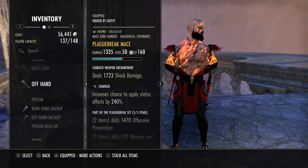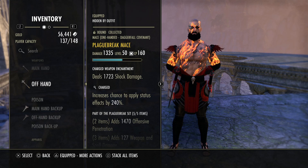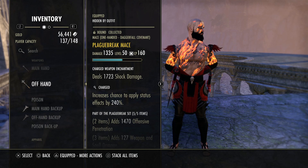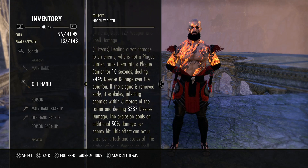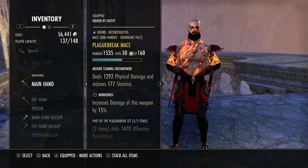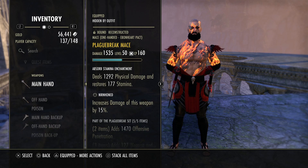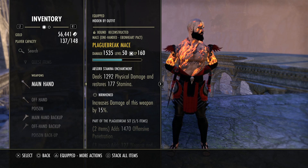You're not really caring about the damage of the enchant itself or the stamina return — this is mainly just for the physical damage to proc the Sundered effect. On our offhand, we're using a shock enchant for Minor Vulnerability — a 5% damage increase on the target. The Charged trait increases our enchants' ability to apply status effects. On a two-handed weapon you get 480% increased chance; on a one-handed weapon you get 240%. Combined, this procs burning for 1,000 magicka back every 0.5 seconds, Minor Vulnerability, Sundered, and even the disease effects from Plague Break.